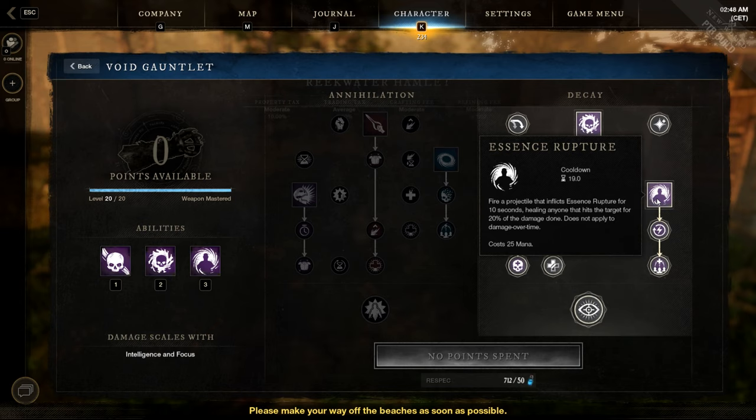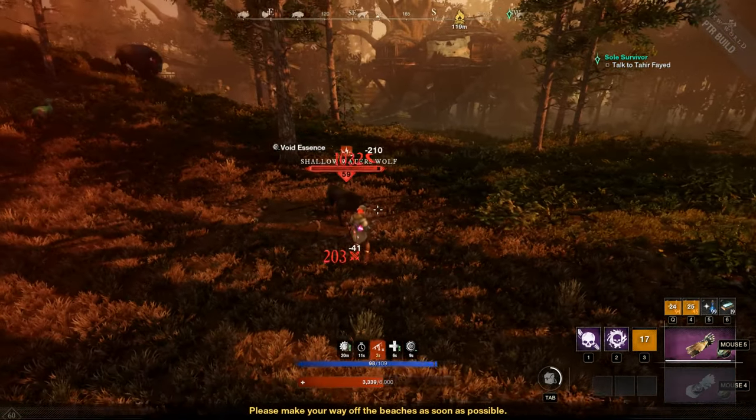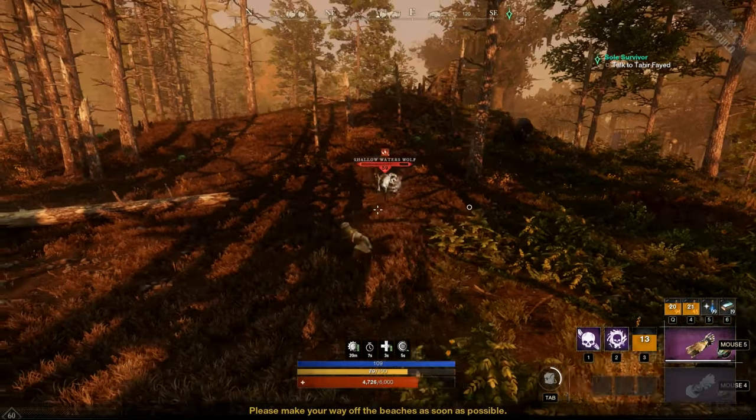Last active skill: Essence Rupture. Fire a projectile that afflicts Essence Rupture for 10 seconds, healing anyone that hits the target for 20% of the damage done. Does not apply to damage over time effects. Here's the new effect — just a small one, nothing special.